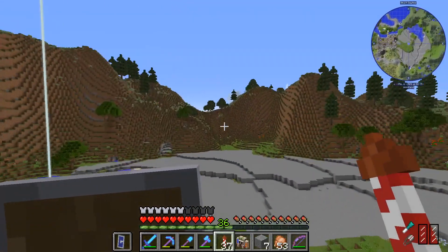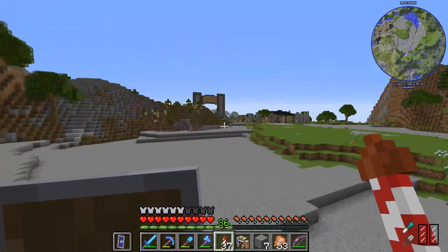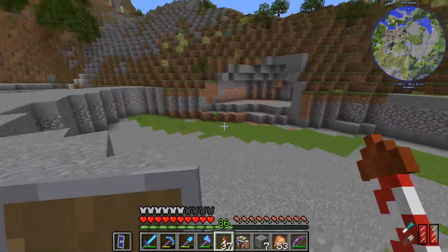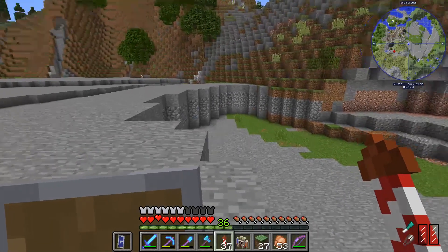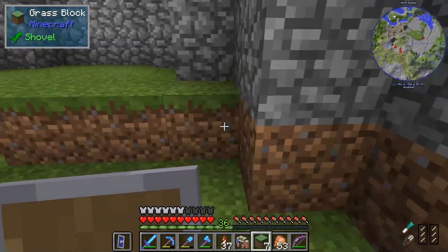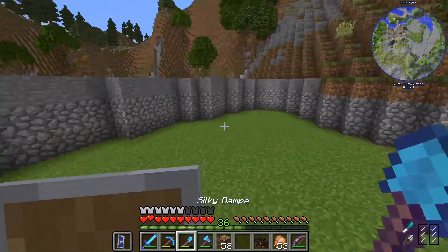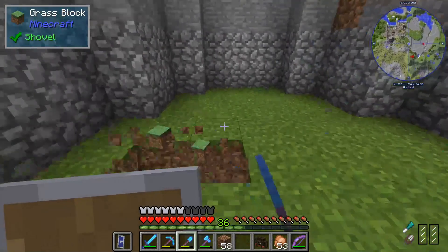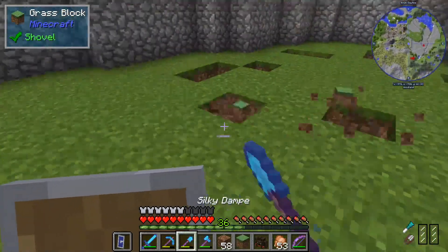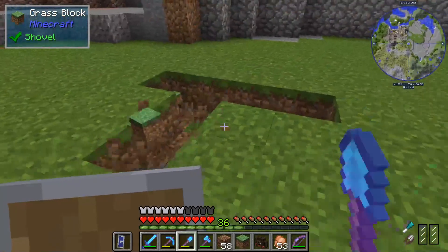Let me grab those blocks and we're going to start putting down some grass first — the usual entire layer of grass as a blank canvas, and then we'll put down the other blocks mixed in. Coarse dirt is going to be the first block to start with, added heavily throughout the entire exhibit. If you know much about bears — or do a quick wiki search — grizzly bears live in woodland areas and near mountainous regions.